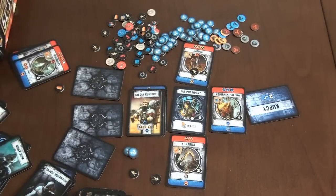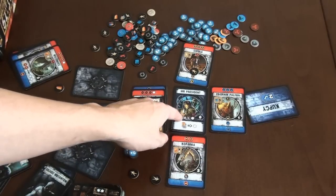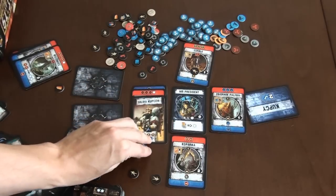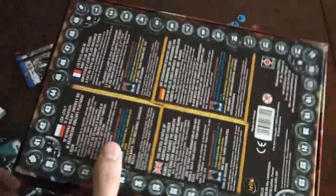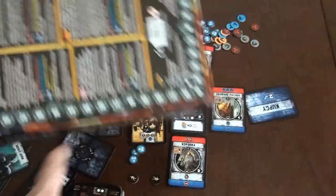After each player has done their actions in clockwise order and everyone passes, we count points. Each location and each leader is worth one victory point, and we get additional victory points for redeveloping or changing leaders. We play until someone reaches 30 points — there is a scoring track on the back of the box. Basically, that's how the game is played.